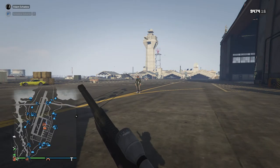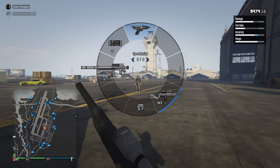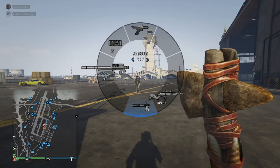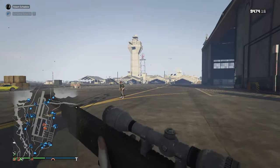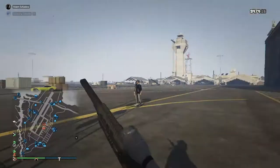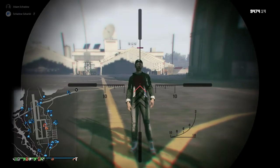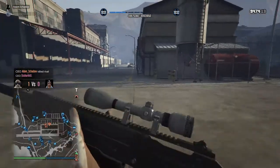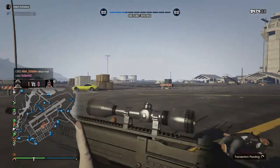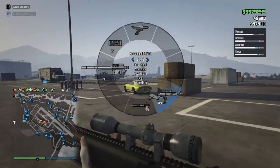Let me show you the loadout I'm using. This is basically the default selection you should always have. The most important weapon is the marksman rifle. It's basically a really slowly firing automatic rifle that kills people in four shots, just like this. Oh, actually this was three — maybe because of a bit of lag, but it should be four. This game sadly has quite a bit of issues with lag compensation and you sometimes kill people in fewer shots.